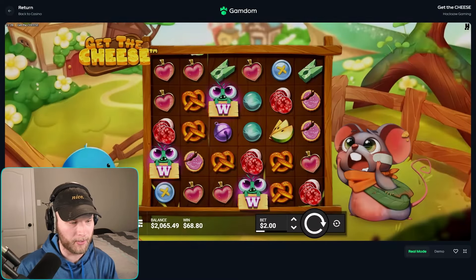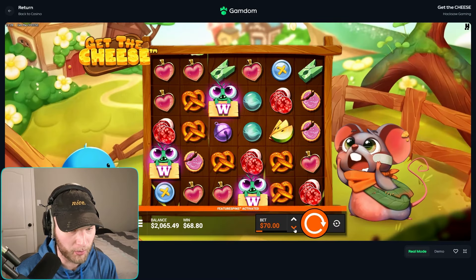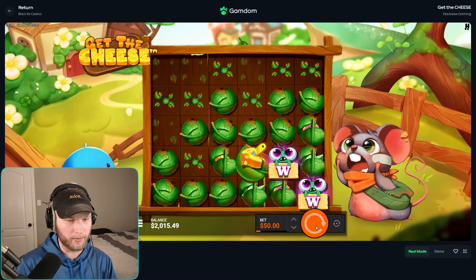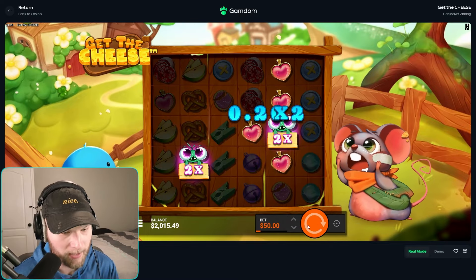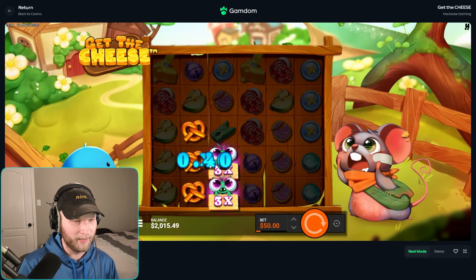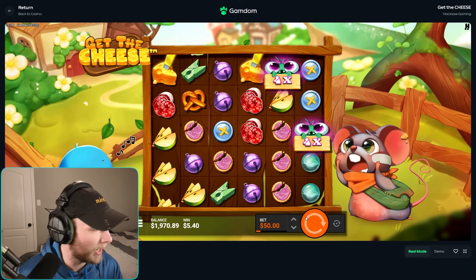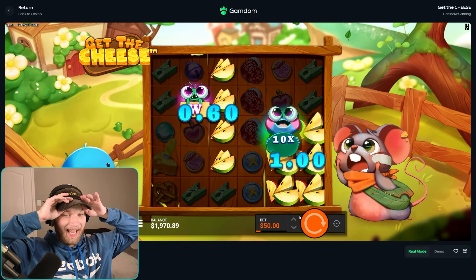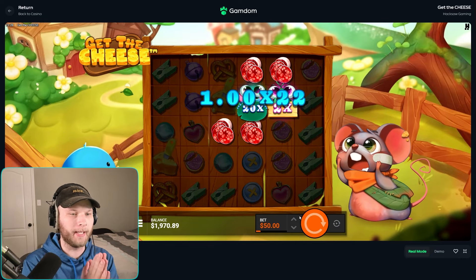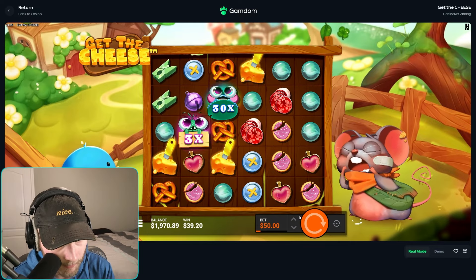68 on the first buy — not too good. Let's try some feature spins, 50 feature spins. So you just get the two wilds — it's basically just the bonus but you're paying for one spin essentially. Come on, go left both of them. 10x — please tumble more than once. That was good — please tumble again because this is when it starts going crazy.